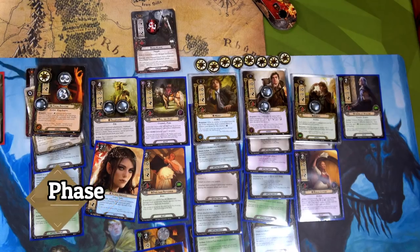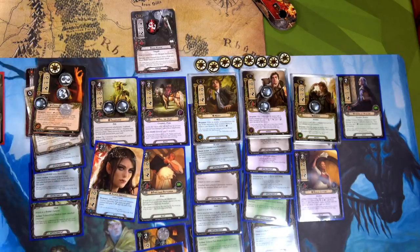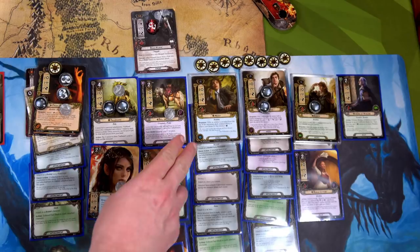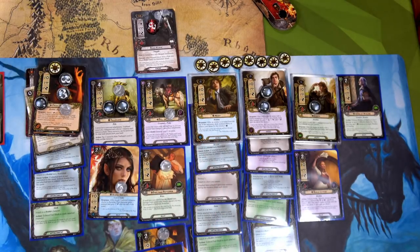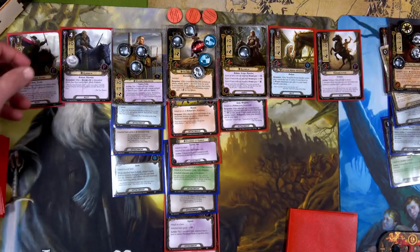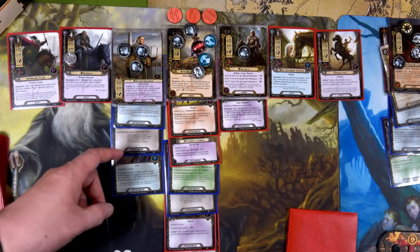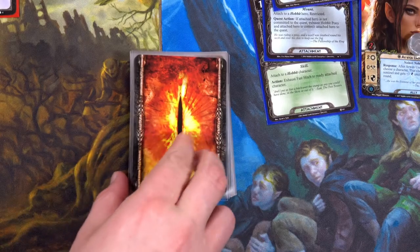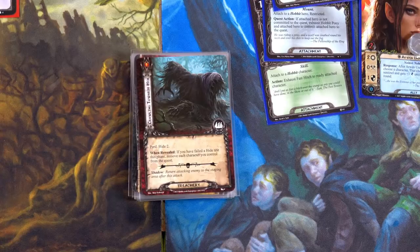We spend one resource to place Fast Hitch on Frodo so we can ready him again if wanted. For questing: Frodo for three, Treebeard for five, Bill for six, Arwen for seven giving Grim Bjorn plus one defense, Barlin for nine. We exhaust Fast Hitch so Frodo is ready for a Hide test if needed. On the Rohan side: Éothain for two, Gildor for five, Westfold Horse Breeder for six — total 15 versus zero in the staging area.